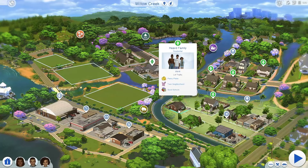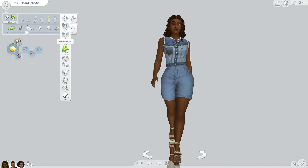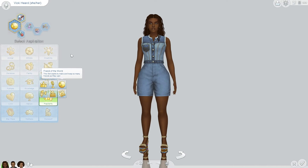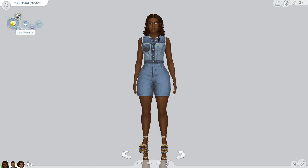First up is Miss Vicky Herd — her outfits are so cute. She has a feminine walk style. Her aspiration is to be a Friend of the World — this sim wants to make and keep as many friends as they can, which gives her the Gregarious trait. She also has High Maintenance, Adventurous, and Loyal. I always like to give my sims at least one negative trait.